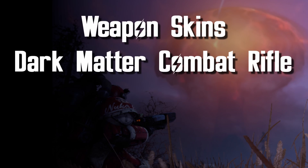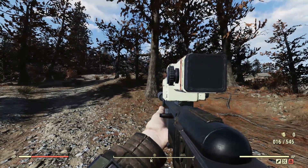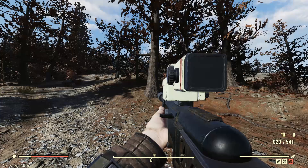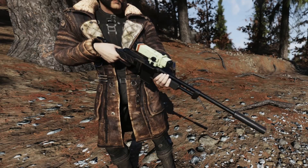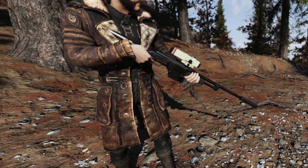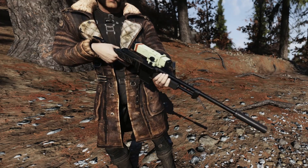The second skin is the Dark Matter Combat Rifle skin. It changes the paint scheme to a matte black. I think it looks pretty cool and I'd love to use it with my Stealth Commando character. Here's a closer look at it. Isn't that pretty? Unfortunately, you can't apply it to the Fixer, which is a little disappointing.